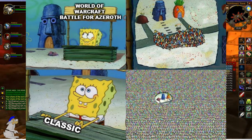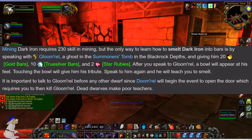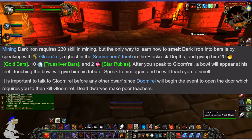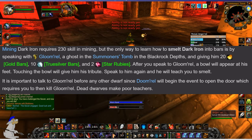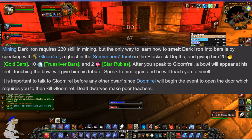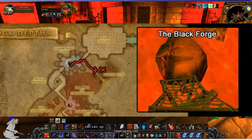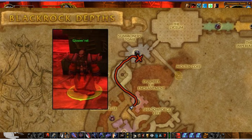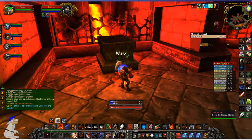At number one we have dark iron bars. A lot of the time dark iron ore on the auction house doesn't sell for very much — I've seen it for as little as 10 silver apiece. In order to smelt dark iron ore you need to give the dwarf Gloom'rel in the Blackrock Depths Eight Ghost Fight 20 gold bars, 10 truesilver bars, and two star rubies. Then you can learn to smelt dark iron ore, but there's a catch: you can only smelt it at the Dark Forge, located near the Molten Core entrance in Blackrock Depths.